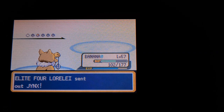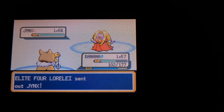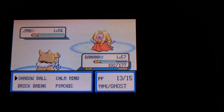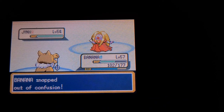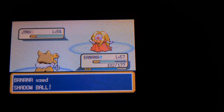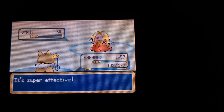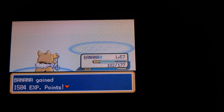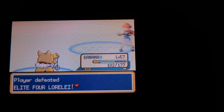The last one is Jynx. I'm really nervous. Snapped out of confusion — very good. I was mainly nervous because if I hurt myself plus whatever Jynx would do, I hadn't set up and I wasn't too far from fainting. But there we go — thanks to Pear and Banana, we got through Lorelei.